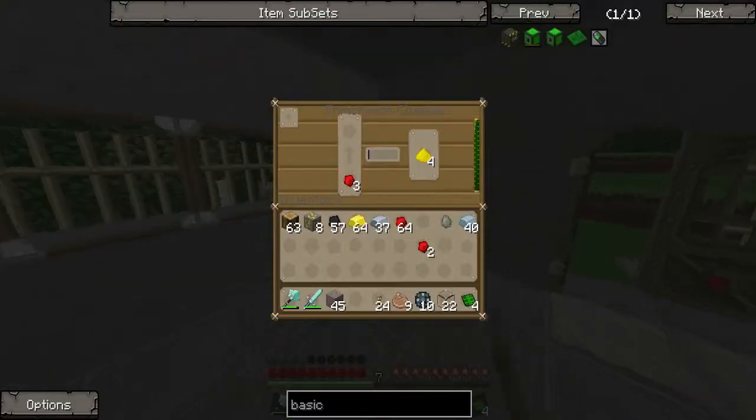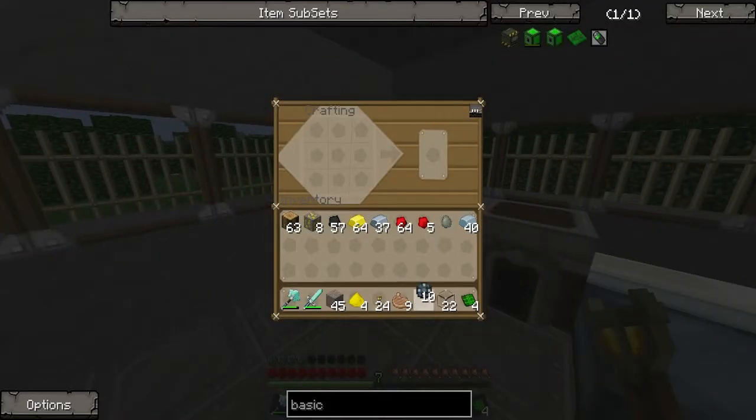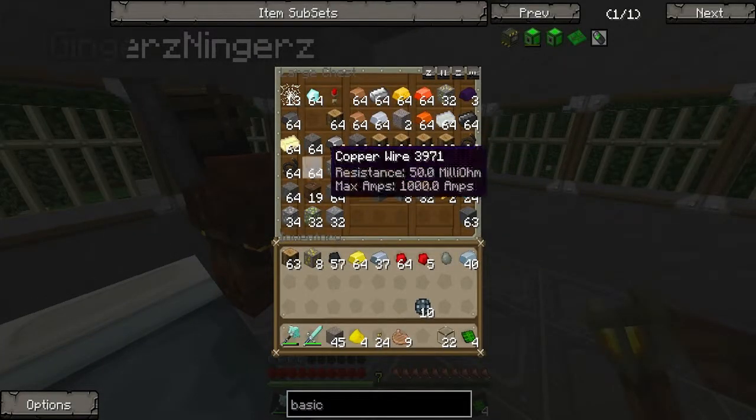This has made our gold dust — there we go, gold dust. We have some redstone in there anyway. We're going to need to get our platinum. Don't we just need that — basic smelting factory. All we need now is a block of steel.